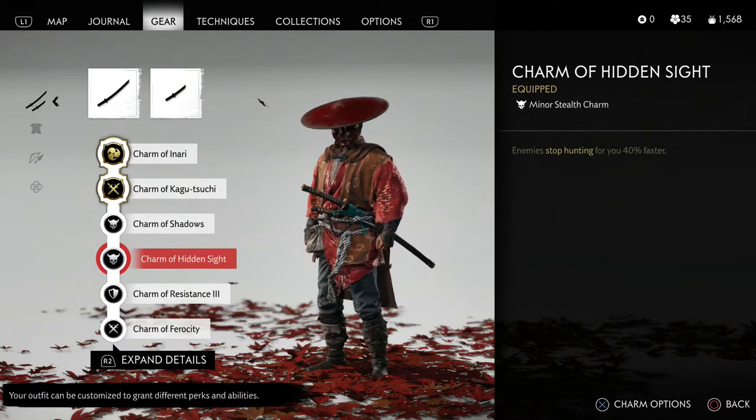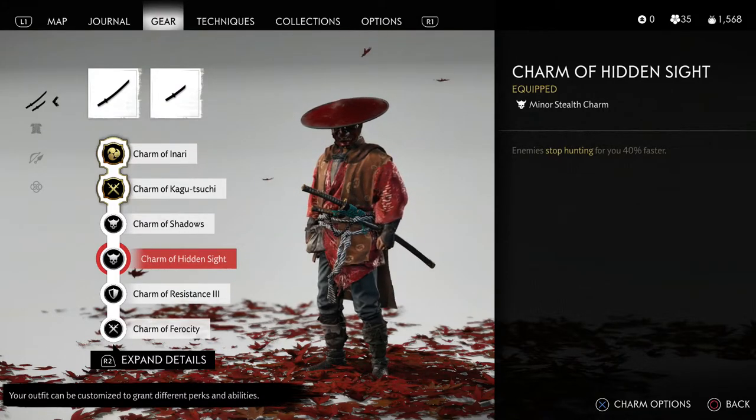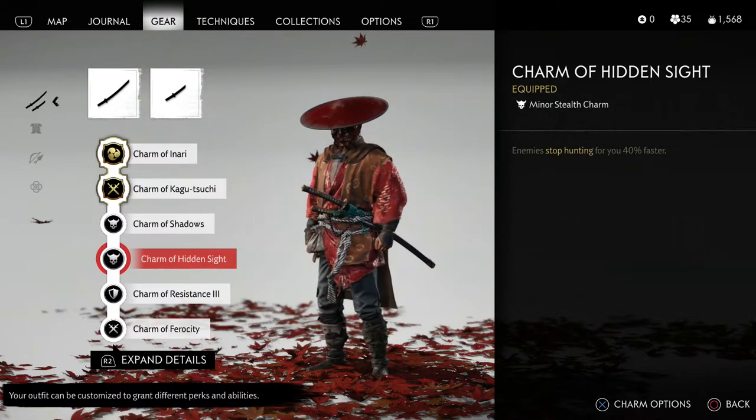The Charm of Hidden Sight makes enemies stop hunting you 40% faster — another good one to have in case you do alert some enemies. If you're playing on a very hard difficulty and just wanting to farm without getting into combat, this is great because you can go hide and they'll stop hunting you a little bit quicker. Another charm you can put in this slot — one I mentioned at the start that I don't even have unlocked — is the Charm of Silence.